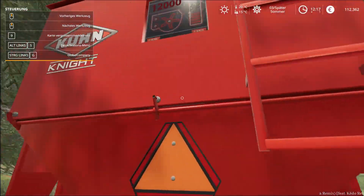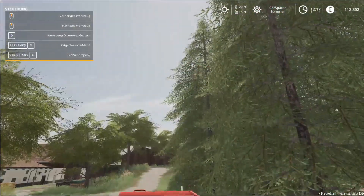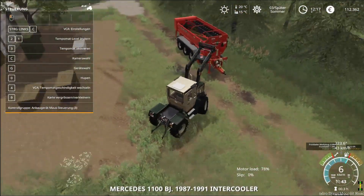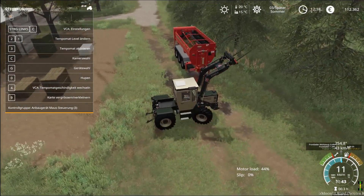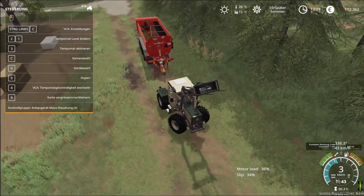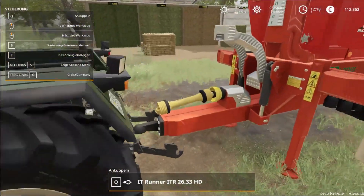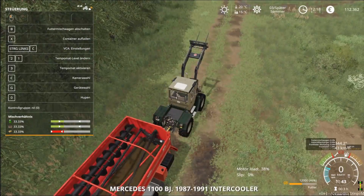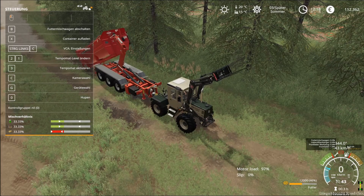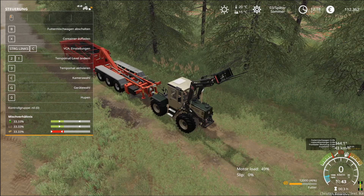Sehe ich das hier, wenn ich davor stehe? Oder muss ich jetzt dazu angehängt haben? Naja, ich muss angehängt haben, das ist das Problem. Dann lasse ich ihn nochmal runter – dann können wir nämlich stationär betreiben. Das heißt eigentlich einen Strohball, und von den anderen können wir jedes Mal nochmal zwei reinpacken.